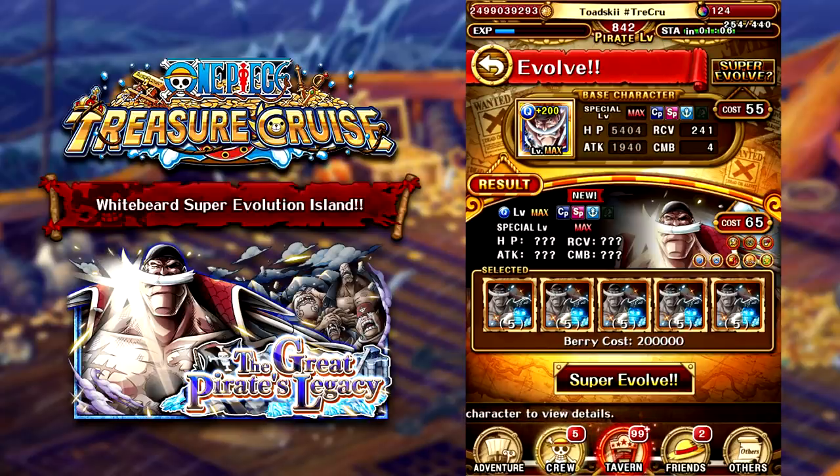Unfortunately the unit didn't really get an upgrade that many people were anticipating. Once we did get the reveal that this character was coming out, a lot of people were expecting bigger and greater things and unfortunately they didn't really deliver in my personal opinion. I think they could have done a lot more to make this character even more powerful. So in this video today we're going to be talking about the unit himself and discussing his differences, as well as going through three different teams to combat the 50 stamina difficulty of the 6 plus Whitebeard island.